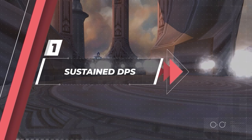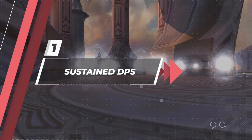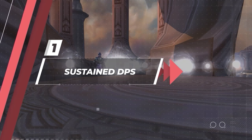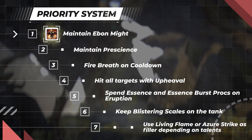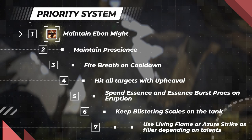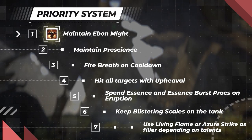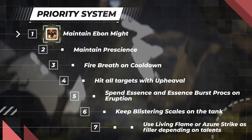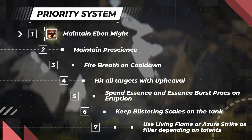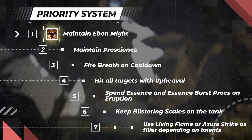Let's discuss the priority system during a sustained DPS phase outside of cooldowns. Augmentation Evokers follow a priority system consistent for both single target and AOE situations. The primary goal is to keep Ebon Might active as much as possible — you should aim to snapshot the buff when it has less than 30% of its base duration remaining. At low levels of mastery this will be around 3 seconds, but as you gear up and mastery increases, you'll need to calculate the correct snapshotting time yourself. Essence spenders and empowered abilities will also extend the uptime.